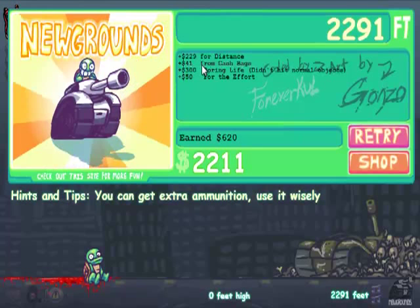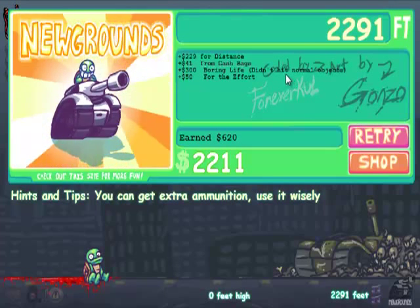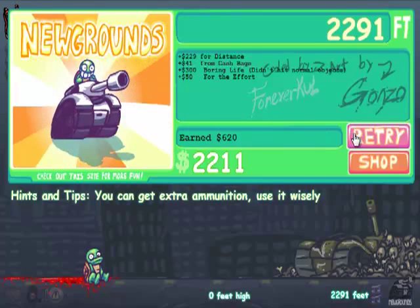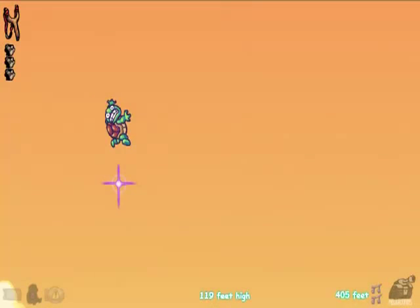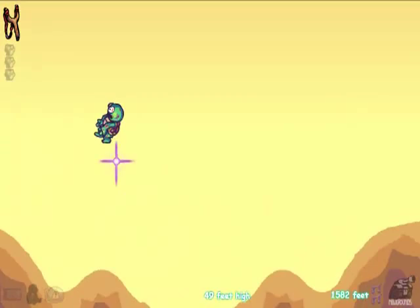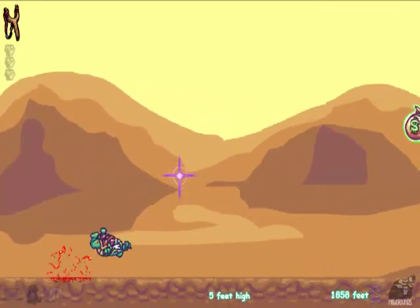You get money for distance. You also get money from cash bags — you pick them up. Boring life — didn't hit normal objects. You get 50 bucks each try, so after the first few runs you should be able to get some upgrades. I forget — I think my first upgrade was a better gun. I played this game a while ago and someone requested it recently.